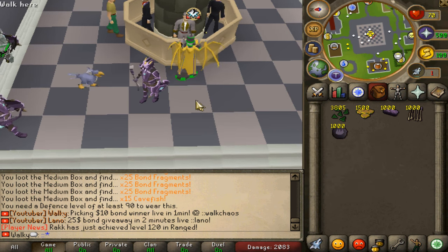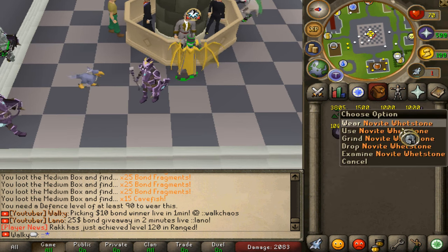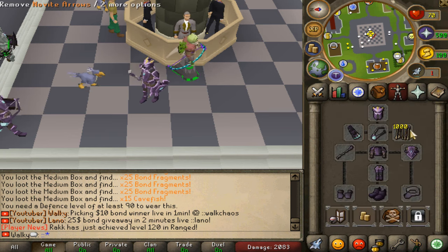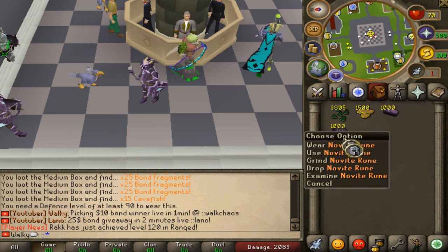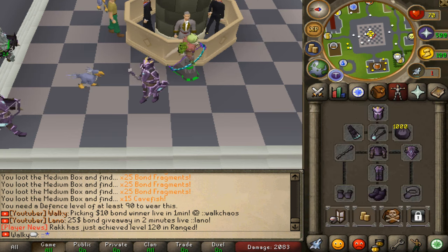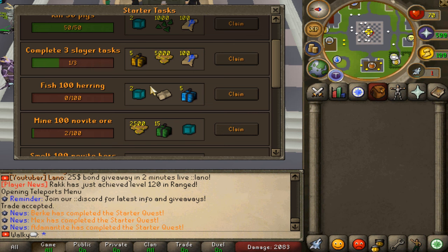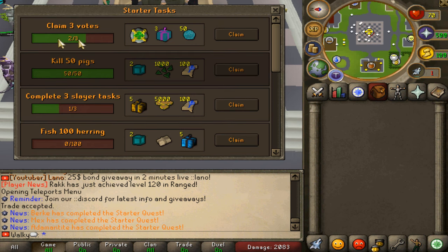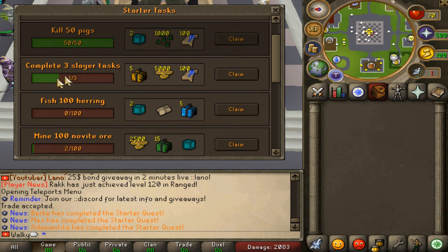We just opened the kickstarter box, which you can open after exactly one hour of gameplay. We got some novite, some arrows, and some novite runes that we can wear in this slot - very unique and creative concepts. Checking the daily tasks: voting is in 12 hours, but completing three slayer tasks gives 5,000 coins, drop rate tokens, and heart boxes. Absolutely nice.